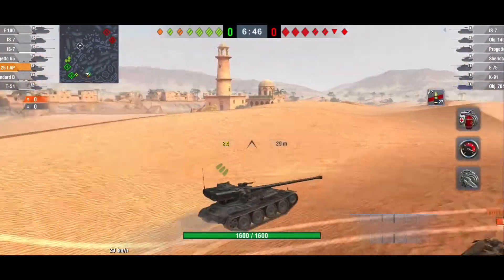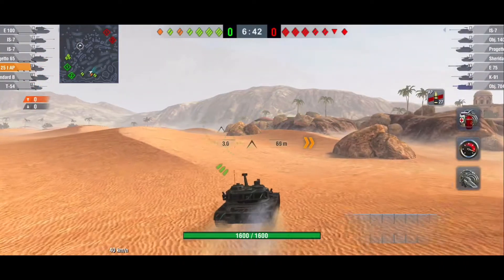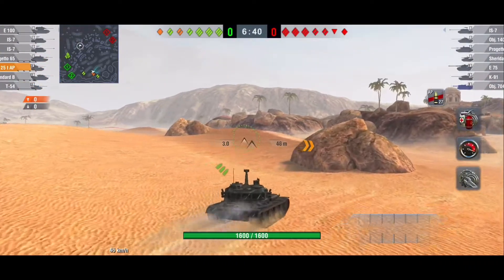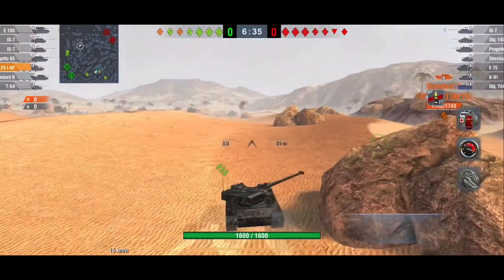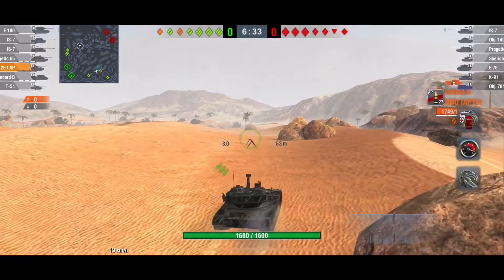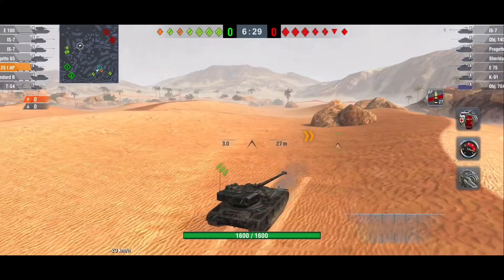Harriet is coming along here and is going to come down into this ravine. Personally, I would drive up onto that sand dune on his left so I could get some spotting off. But he's going to play this BatChat very, very cautiously. He's going to come up right here to see if he can spot anybody, but there is nobody to be spotted.